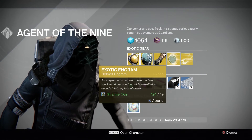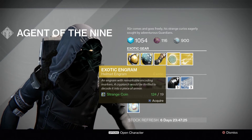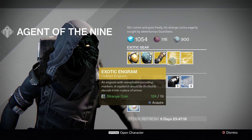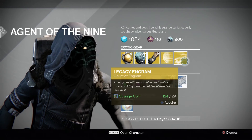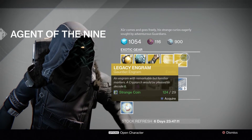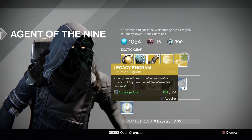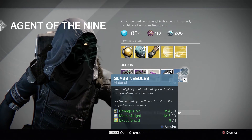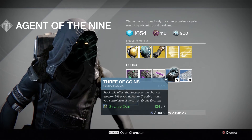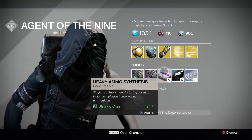No weapon this week, but we get a Helmet Engram — your chance to get something like Helm of Saint-14 or the Ram. We also have Legacy Engrams for 29 coins apiece this week, for gauntlets. So if you want Feedback Fences, Kepri Sting, or Sunbreakers, this is your chance. Glass Needles are three coins, three motes, one shard each — or five for seven coins. And Heavy Ammo Synthesis, three packs for one coin.